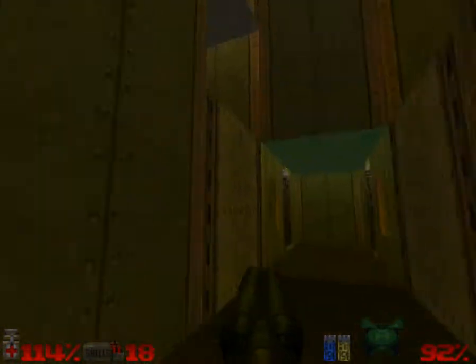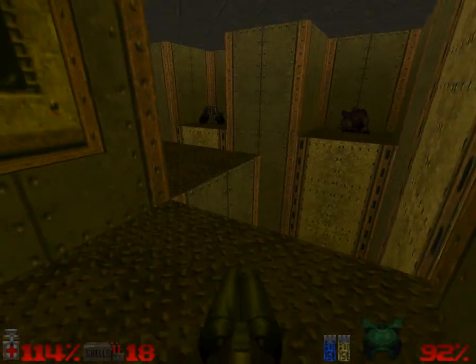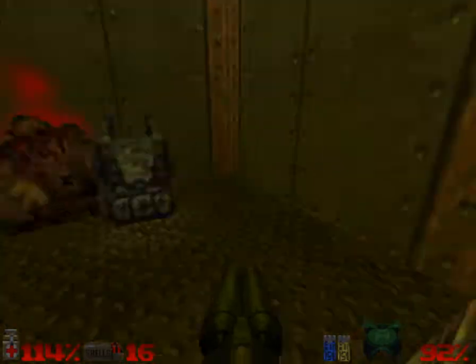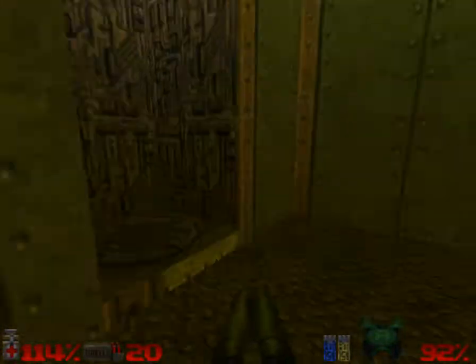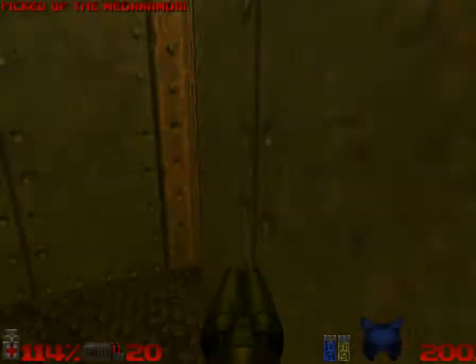I want to try and get that. Let me see if I can get it right. Now we can come over this way, come over here, and that will lower down. You can get the backpack. I went too far — I was going to grab the armor. Let me grab the armor. You just got to do one of those.